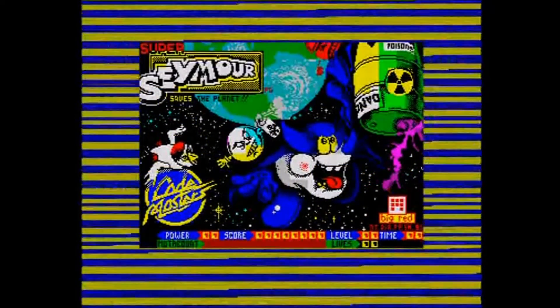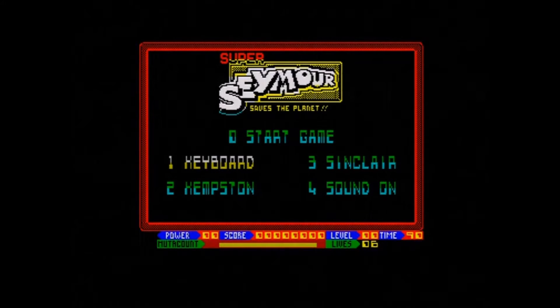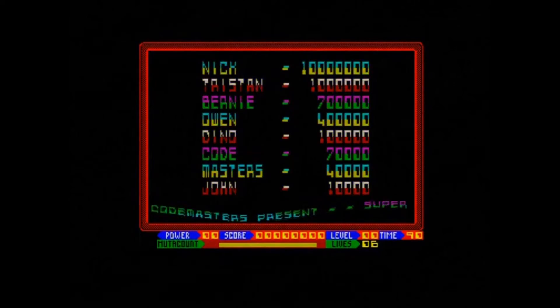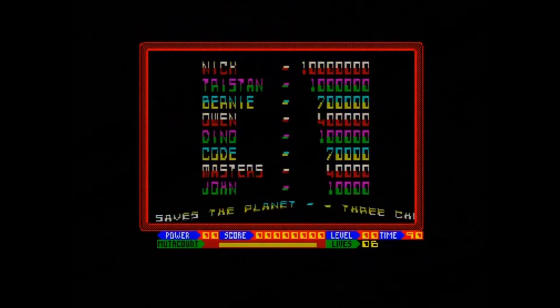The dulcet tones of the ZX Spectrum loading. Welcome back to the Retro Asylum YouTube channel, which accompanies the UK's number one retro gaming podcast. Let's take a look at Super Seymour Saves the Planet, which is a 1991 release published by Codemasters and programmed by Big Red Software.